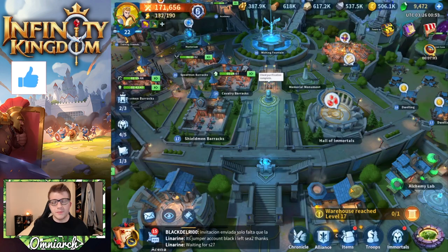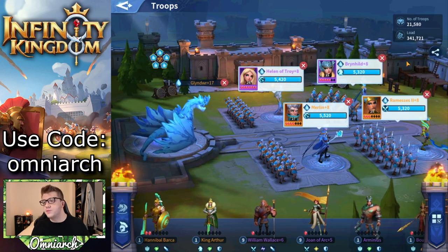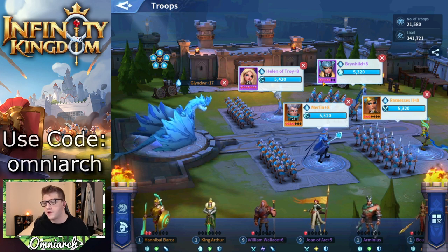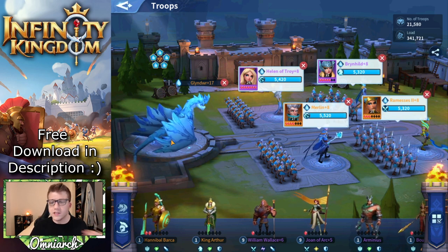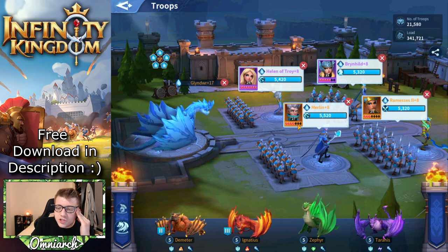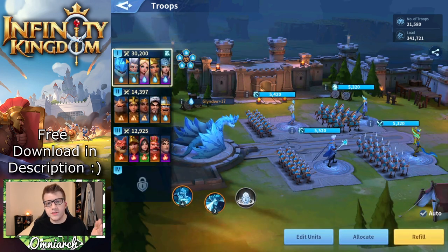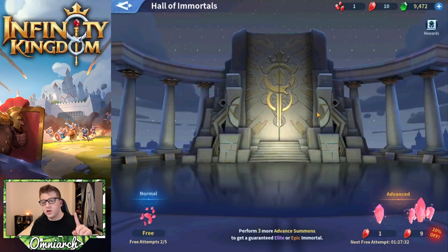Before we jump into the action, let me show you the army I'm going to be using. You can see the number of troops and load - we've got Brynhild and Ramses up front with their corresponding skills, and then Merlin and Helen of Troy in the back row, plus the water dragon Glindwyr. Merlin with four skill points just chunks people - he deals so much damage. The troop power for this composition is 30,200.